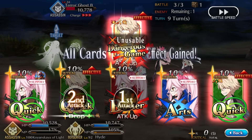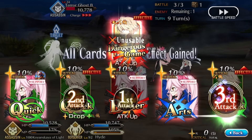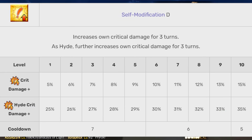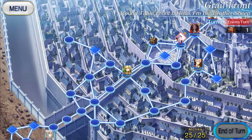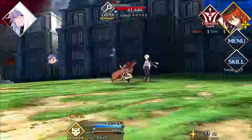As for Problem the Second, let's take a look at Hyde's skills. One of the perks of being Mr. Hyde is that he gets much better versions of these skills. Monster Strength gains an additional 35% attack, Self-Modification gets an extra 35% crit damage, and Panicky Voice gains a staggering 135% stun success chance. The idea is that you really want to transform into Hyde before using these skills.